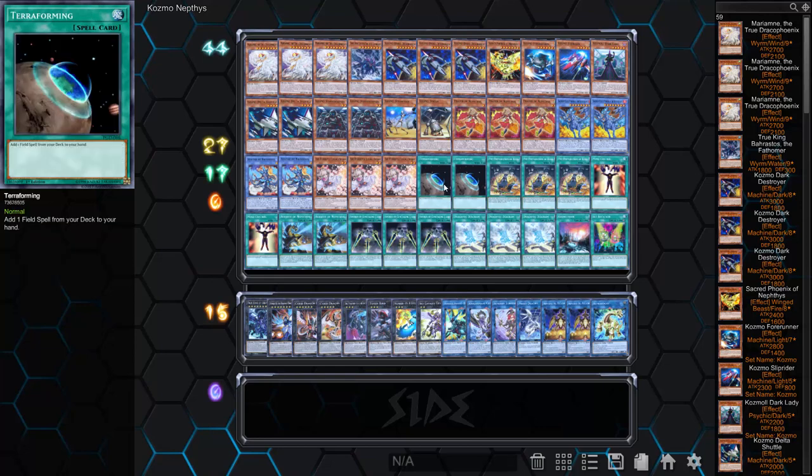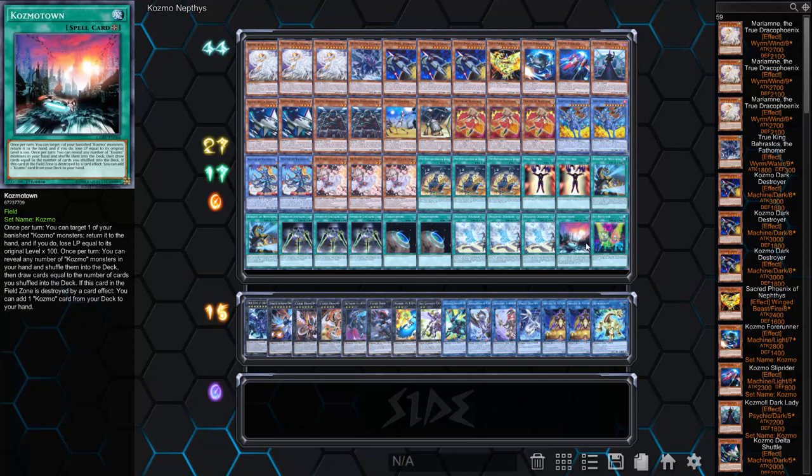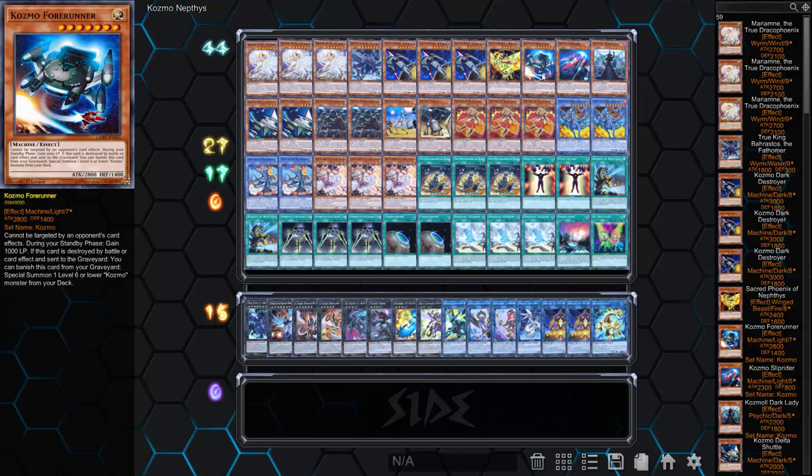You can see that this build obviously wants to get to Dragonic Diagram incredibly fast because there are some Terraformings in here. And there's the rarely seen Set Rotation—there are dual field spells in this deck. You're running Cosmo Town because there are enough Cosmos monsters in here, and recovering those ships is still good. I still think Forerunner is a really good card—a lot of people undervalue this life point effect. We saw in the first duel he was at like 800 life points, so being able to get a thousand life points back can make a big difference. Maybe this will be the best way to run the deck.